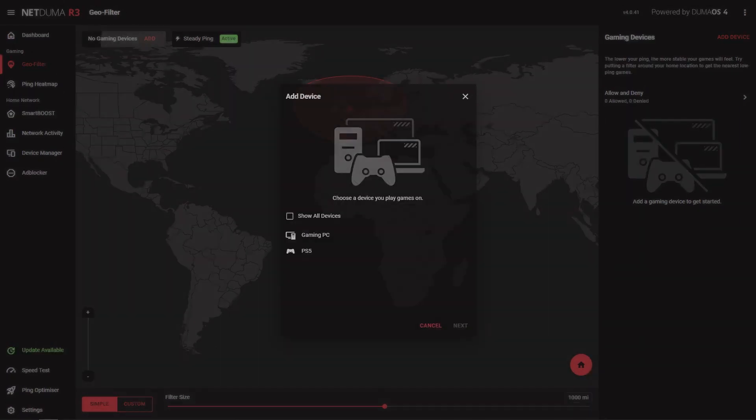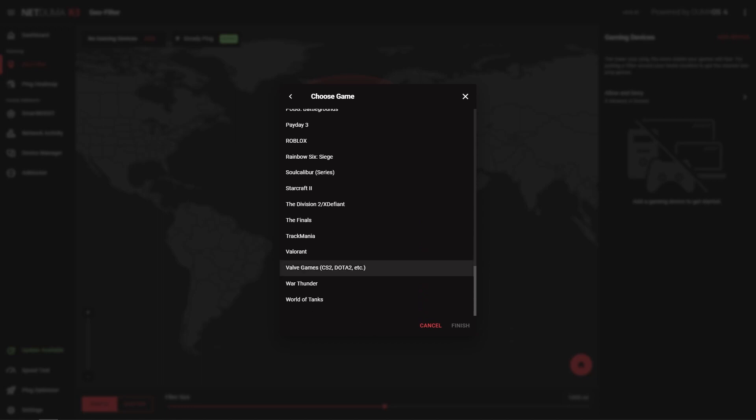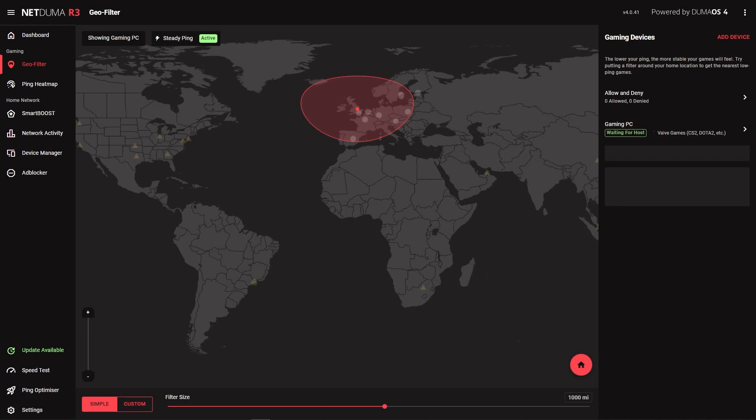Once you've opened GeoFilter, you'll want to click Add Device and select the PC you're playing CS2 on. On the next screen, you'll be able to select the game you want to filter. CS2 comes under Valve Games, which is a bit further down the list. Now your device and CS2 have been added to your GeoFilter, you will only connect to servers within the filter radius around your location when you search for a game. By limiting the available servers to only the ones in your radius, this ensures you only play on nearby servers.